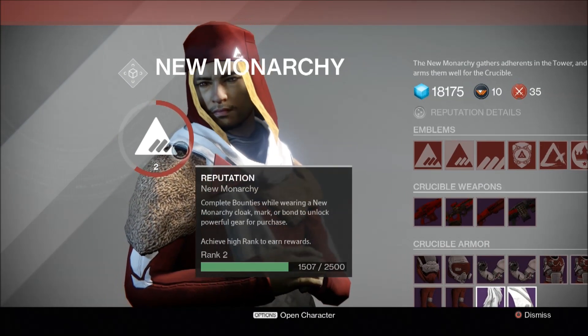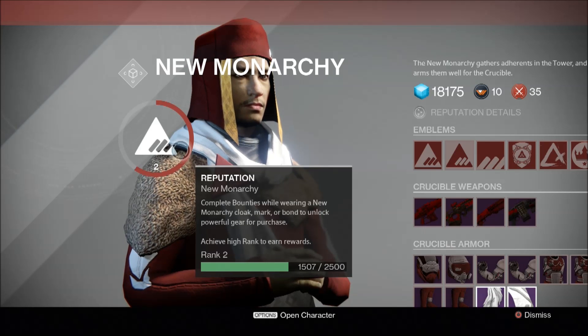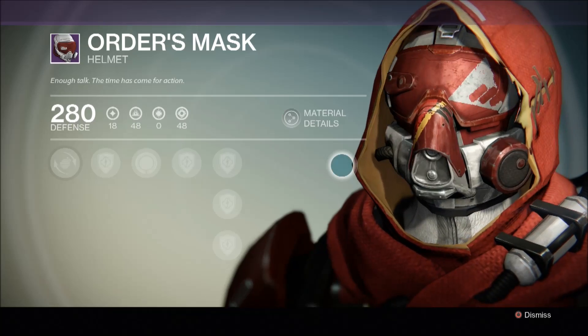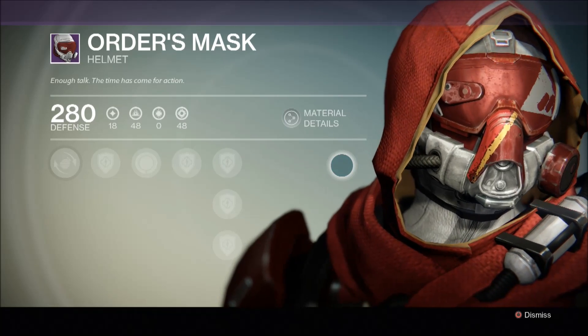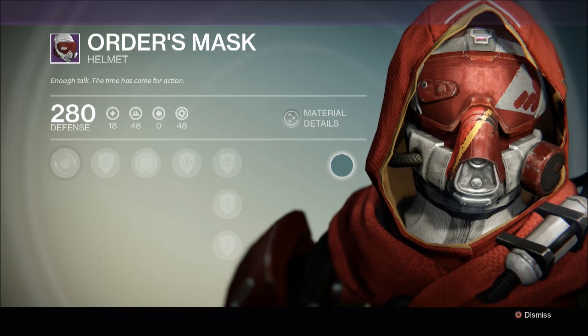Now if you hover over the faction logo when visiting a vendor you'll see your progress bar and rank. As you can see I'm ranked 2, and in order to buy a legendary piece of faction armour you'll need to be at least rank 2.